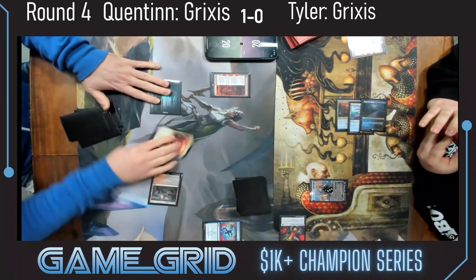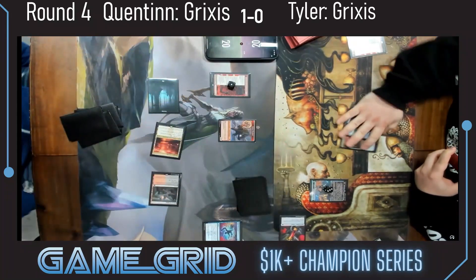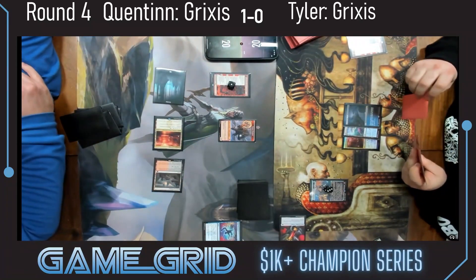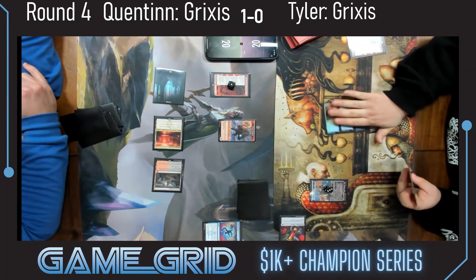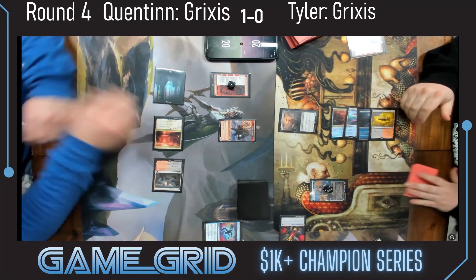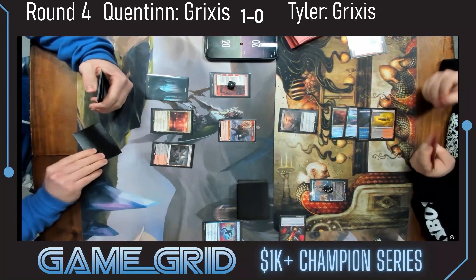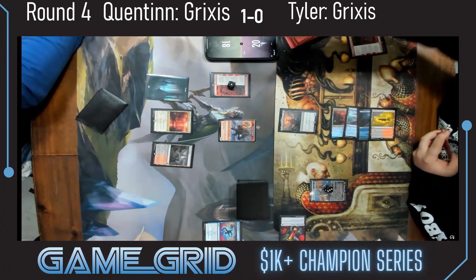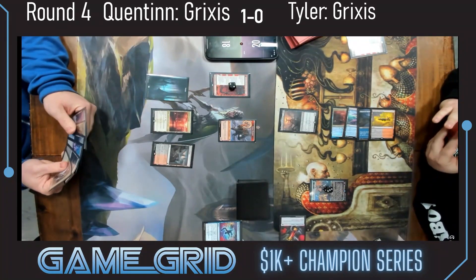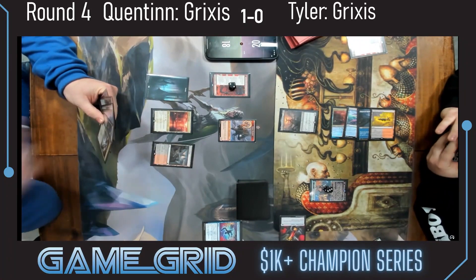Quentin is now free to resolve his own Fable — pretty powerful. Winning the Fable war now, losing the battle to win the war. Sulfur Springs — is that a Shielded? It is. Now Quentin has an interesting decision: if he's going to kill that Shielded, he has to do it before he draws if he wants to draw the extra cards. He took his draw step, taking the two damage. It looks like he might have a Soul Transfer or Go for the Throat — or maybe an Invoke.